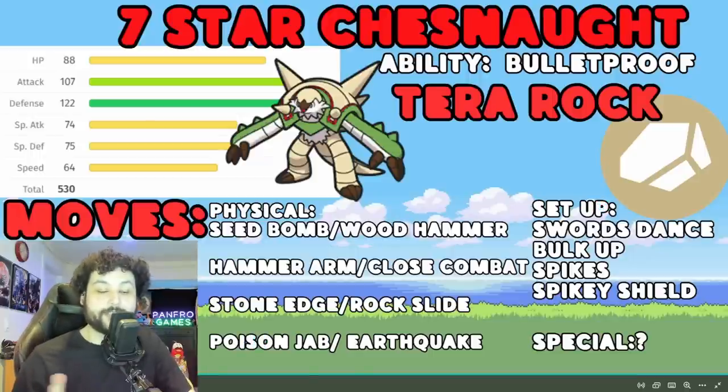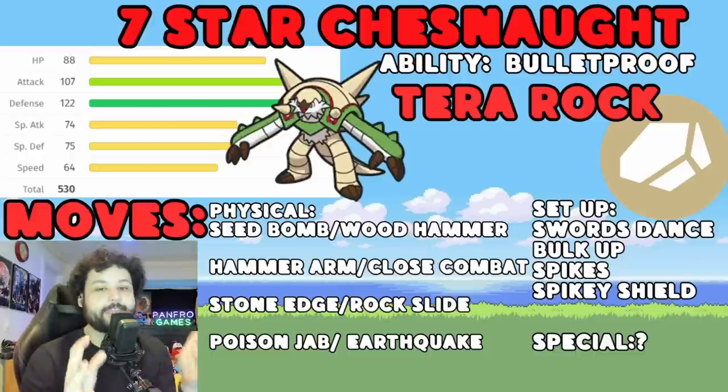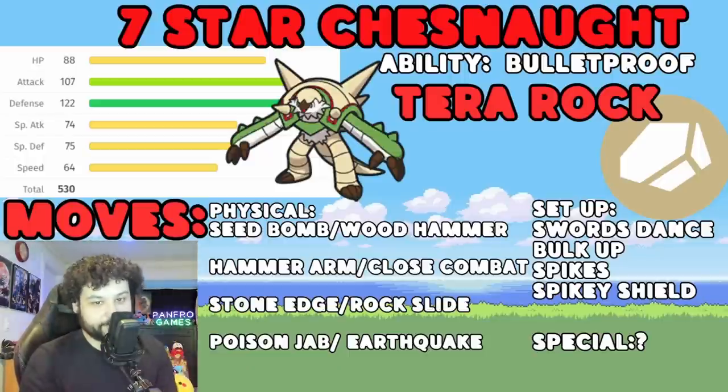The set moves are very important here because Chestnut does not have a way to increase its special defense. It can increase its attack and defense, and it also learns Iron Defense. It sets up Spikes, Spiky Shield, and Leech Seed - but the important thing is it has no way to increase its SpDef stat. There is no Sandstorm, so it cannot get the 50% stat boost to its SpDef, meaning we are able to destroy this Chestnut in one turn with a bunch of different things.